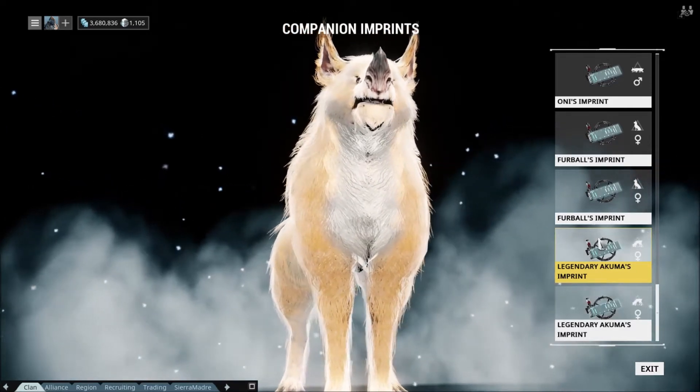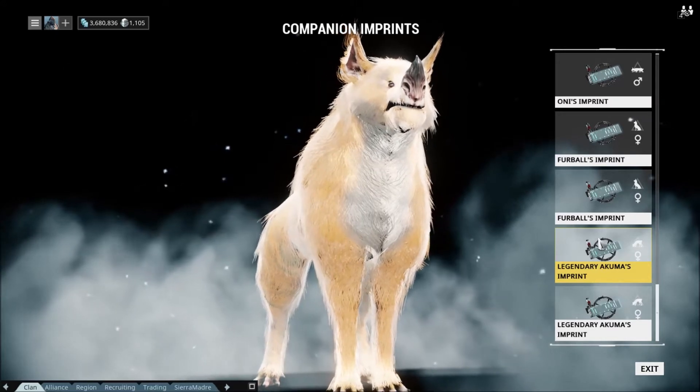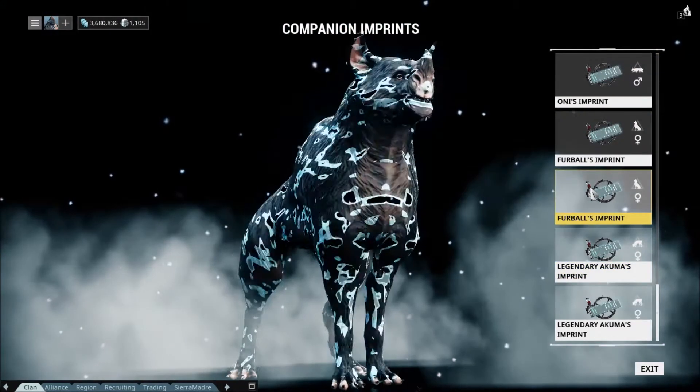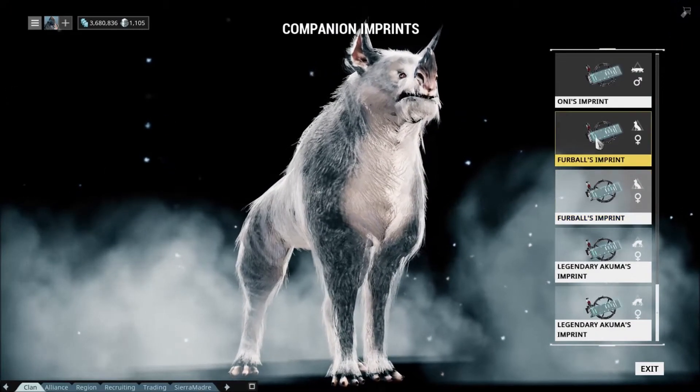So yeah, this is Legendary Akuma's imprint — looking awesome as I said. Single gold. I kind of want some plat for Legendary Akuma.